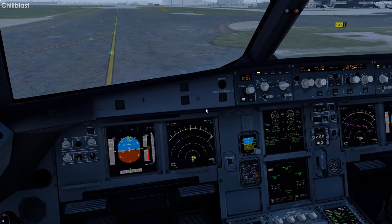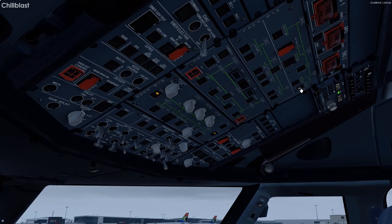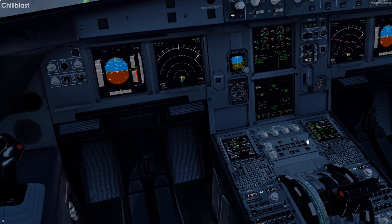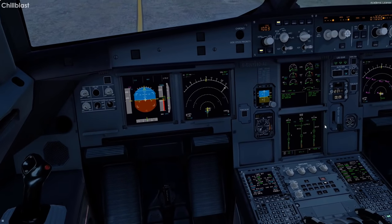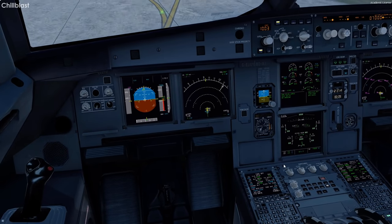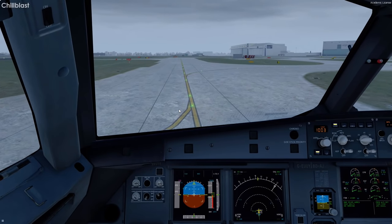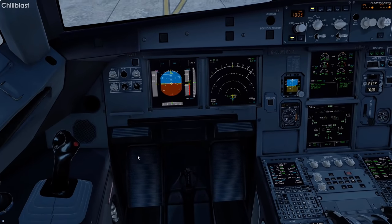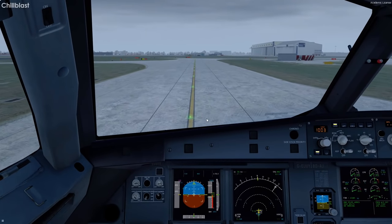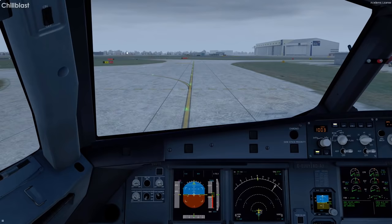Engine 2 shows available, so this goes to normal. The available sign goes away — let's take the APU off. The electric pump can go off. Going to the hydraulics page — both systems running, so no need for another flight control check. That's all good. Taxiing around the corners now. Coming up on PLUTO intersection — that's an interesting name.